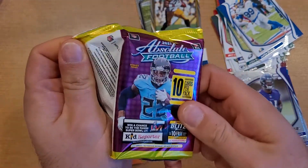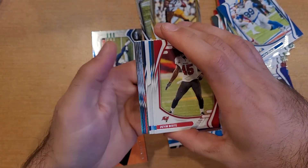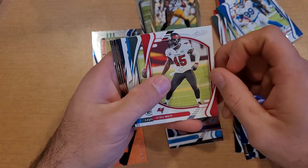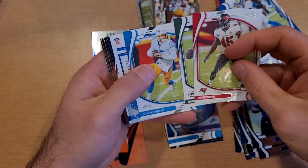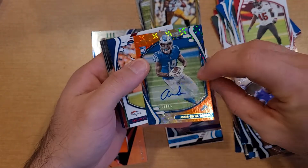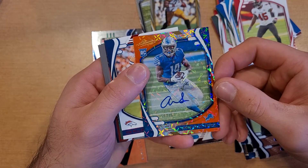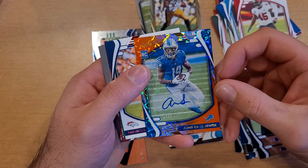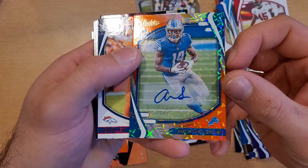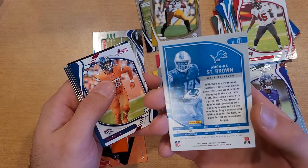Last pack — come on Kaboom! Let's see this auto, let's see something. Looks like no Kaboom. We got Aaron Rodgers, Justin Herbert — and I wonder if that is our auto. Yes it is! Number 75 — Amon-Ra St. Brown, number 75. Good pull right there.